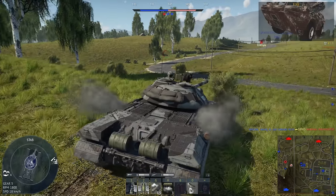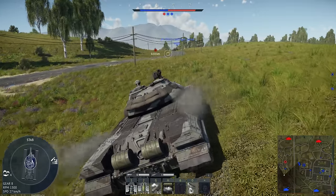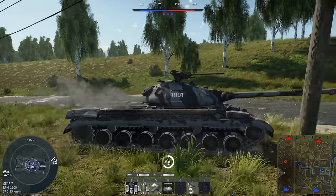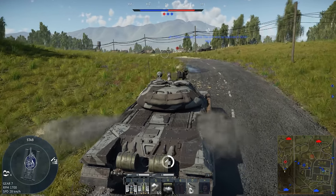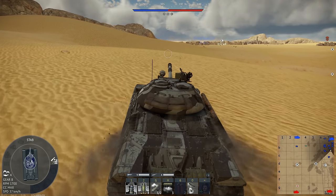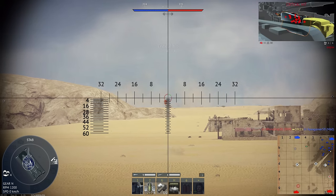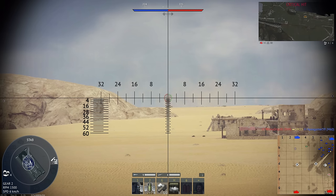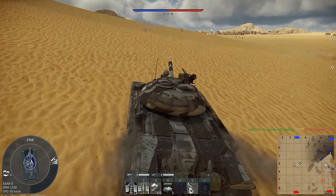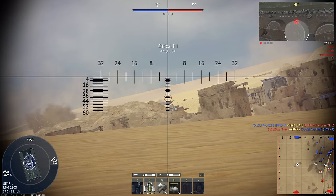Got the driver, engine, and suspension hit — assist, kind of sucks but can't complain. The 14.5mm MG can shoot through over 40 millimeters of armor at max, which is phenomenal — essentially makes it like a mini auto cannon. I think that's the same caliber used in World War II for the PTRS and PTRD anti-tank rifles, which is crazy. One thing I should mention: this vehicle only has four degrees of cannon depression, which is terrible.